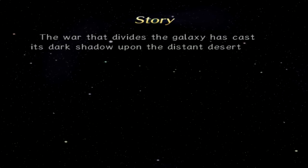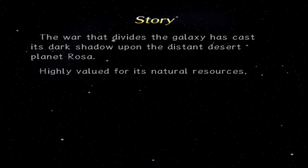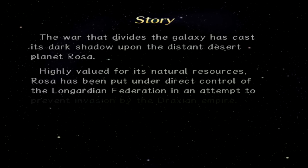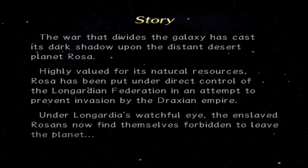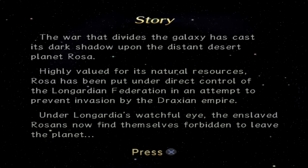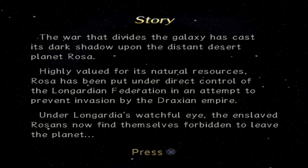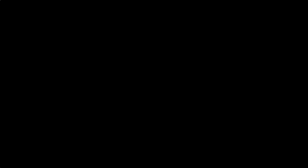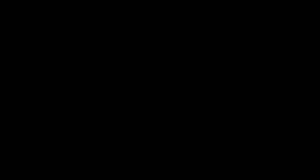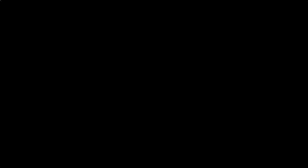The war that divides the galaxy casts a dark shadow upon the distant desert planet Rosa. Highly valued for its natural resources, Rosa has been put under direct control of the Longardian Federation — an attempt to prevent an invasion from the Draxian Empire. Enslaved Rosans now find themselves forbidden to leave the planet. No offense, I'm just going to skip this, because nothing has changed story-wise or anything-wise.